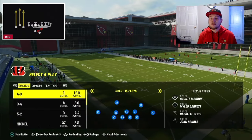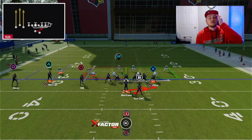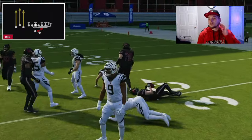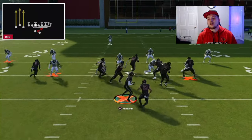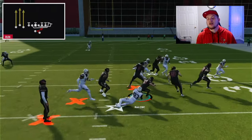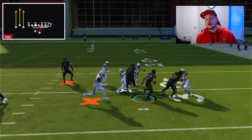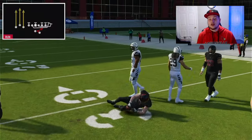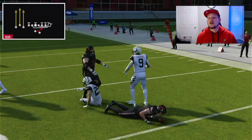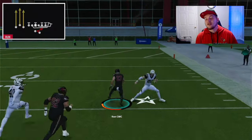Quickly going over the Buck Sweep - this is a run that I prefer to run against man coverage, and the reason why is numbers. We have a numbers advantage to the right side of the field because we have two pulling guards. What I like to do is follow my blockers, get to the second level. If we can get to the second level and not get shed up the middle, we're going to be able to pick up big gains pretty much every single time. I averaged about seven yards per carry with this RPO Buck Sweep in my last ebook video series.